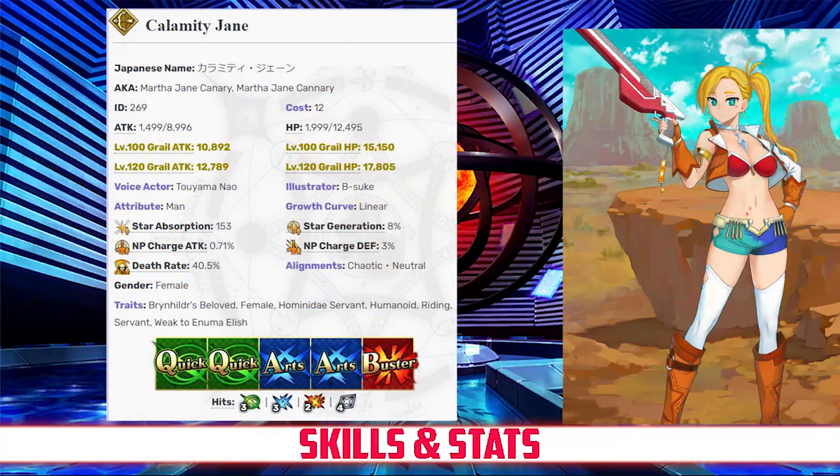Calamity Jane has a max HP of 12,495 and a max attack of 8,996, which becomes 8,517 due to her Archer class modifier. Jane actually has the highest HP of all of her 4-star Archer counterparts. However, to make up for it, she also has one of the lowest attack stats in her class. This trend holds true outside of the Archer class as well — her HP stat is well above average for a 4-star servant, but her attack is just a little below average.